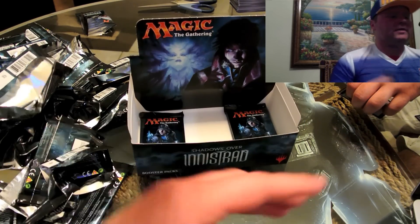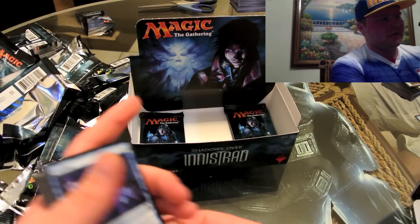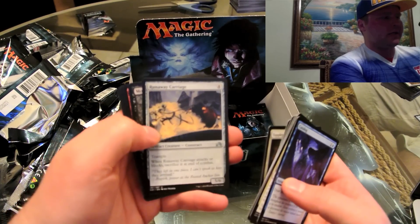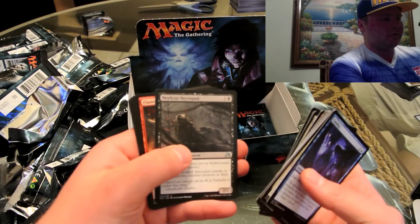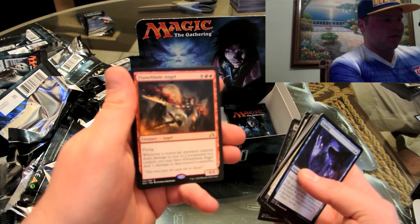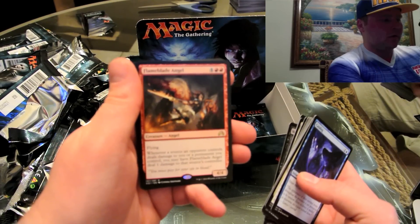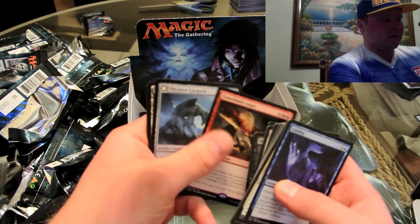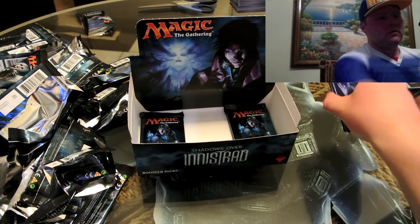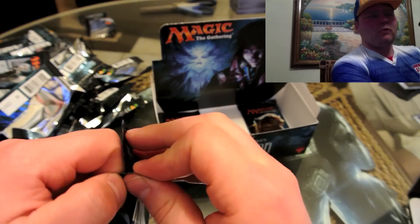Four packs left, getting down to crunch time. I did get one Westvale Abbey so I'm happy — that was the one card I really wanted to pack. Jace is going to be a nice value or trade — don't know if I'm going to build a deck around him. Flame Blade Angel — 4/4 flying, whenever a source an opponent controls deals damage to you or a permanent you control, you may have Flameblade Angel deal one damage to that source's controller. A Guard, a Forest, and a clue. All right — Thing in the Ice? No wait, we want Archangel Avacyn.